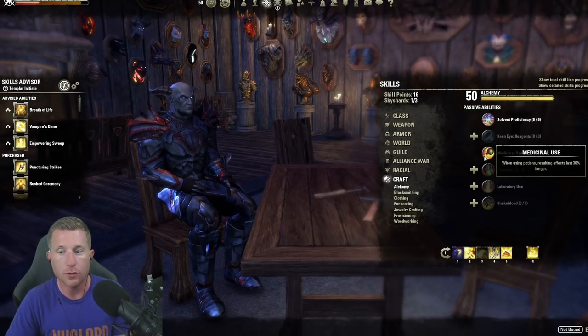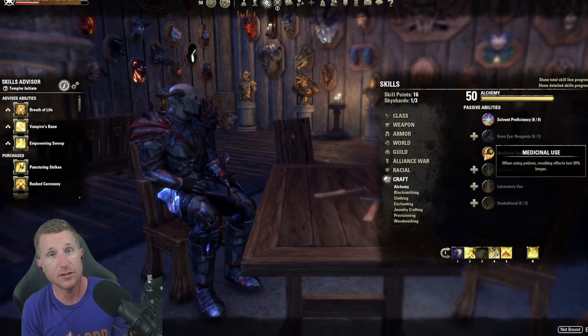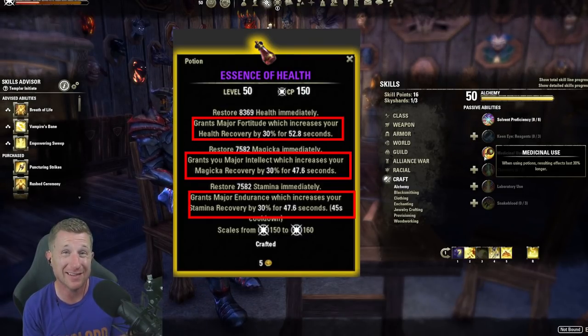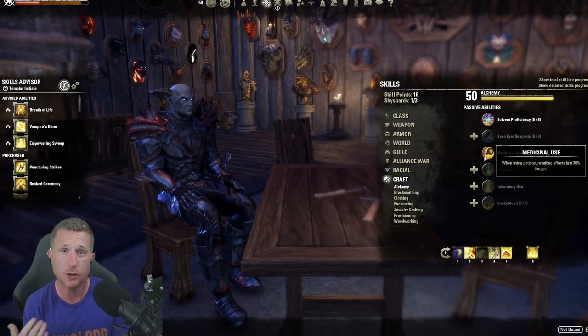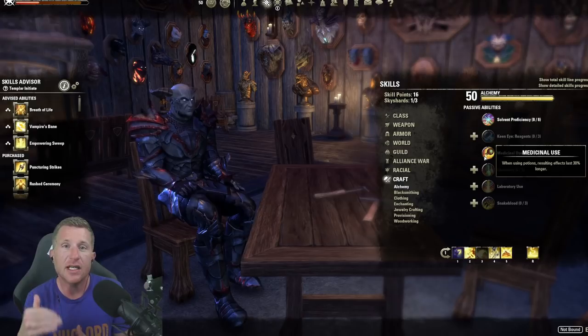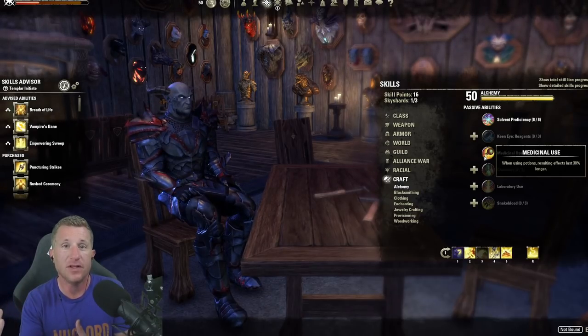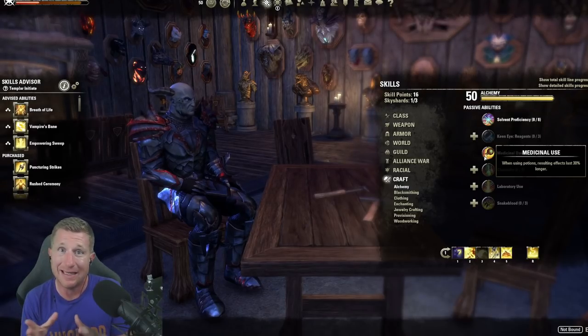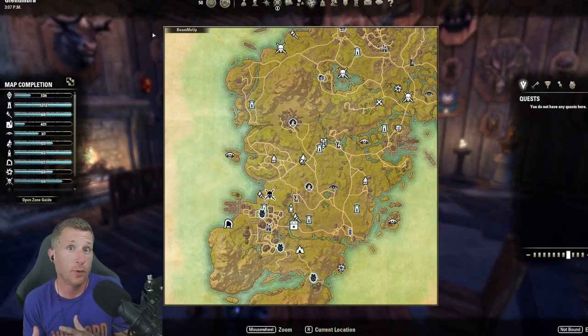Obviously race is a no-brainer. And alchemy — even leveling it to get Medicinal Use results in potions lasting 30% longer, including the major buffs you get from drinking them, like recovery, weapon or spell damage, or even critical. So your number one priority out of the gate isn't collecting gear — it's getting skill points, leveling up these skill lines, and optimizing your character's power without equipping any gear.